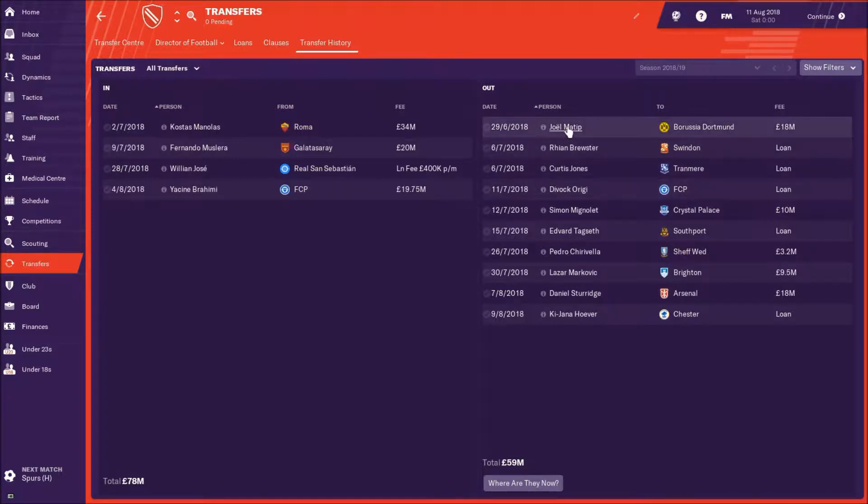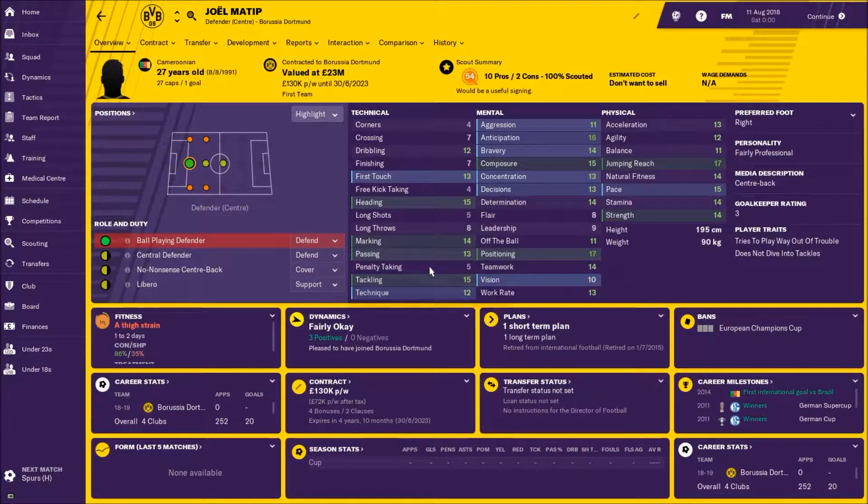Let's start with the outs first. We're going to start with Joel Matip — we sold him to Prussia Dortmund for £18 million. He's okay, but he's just an average centre-back, especially in this game, and he was the third choice.